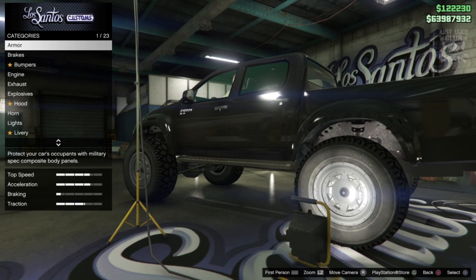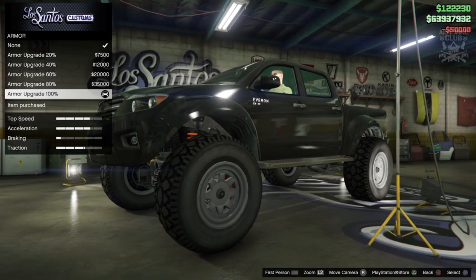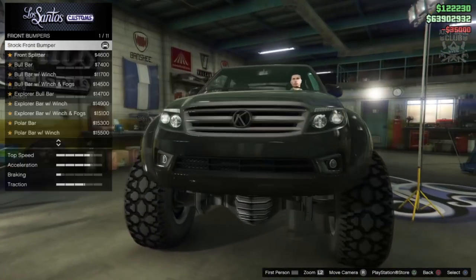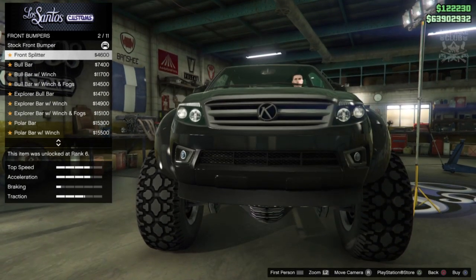Let's look on the bright side. We'll go to armor and purchase 100% armor and body armor as always to start the build. For brakes we're going to get the race brakes. There are loads of options for the front bumper, which is nice to see.